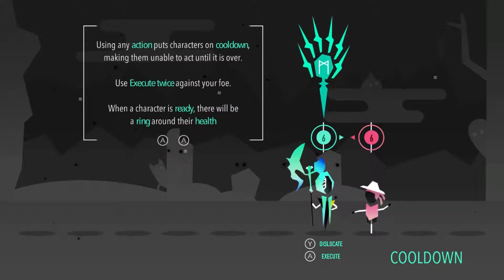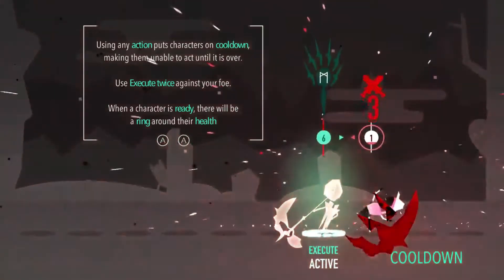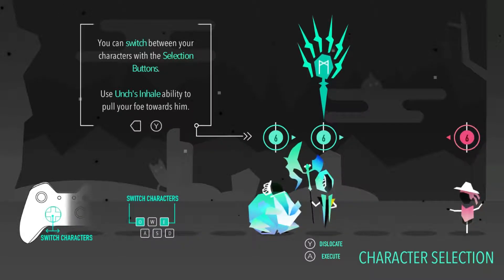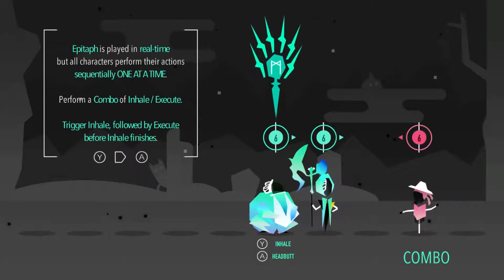Here's where things get interesting. In Epitaph, all actions are performed in real time, but have a cooldown so they can be chained together in a sequence, which you'll see shortly. So now we're dealing with the cooldown. We can switch between characters with our D-pad. Epitaph is played in real time, but everything's performed sequentially.